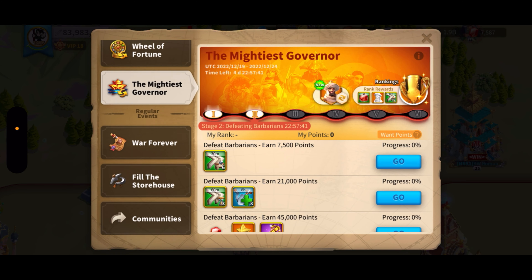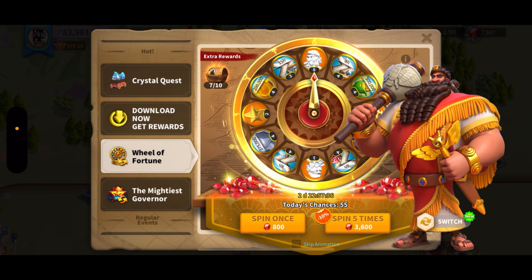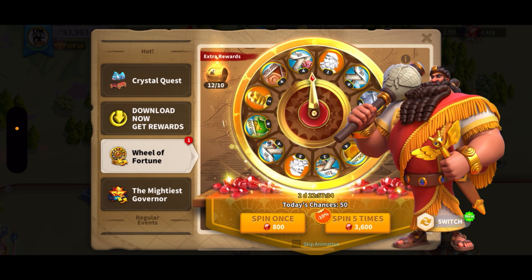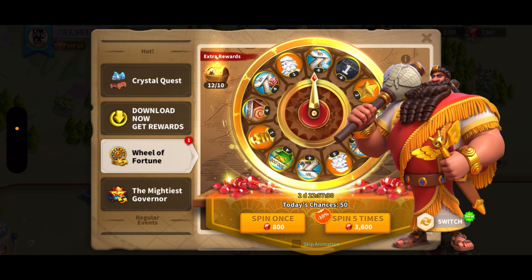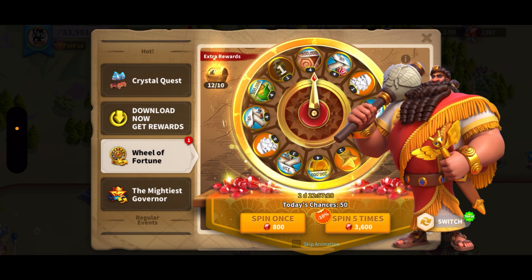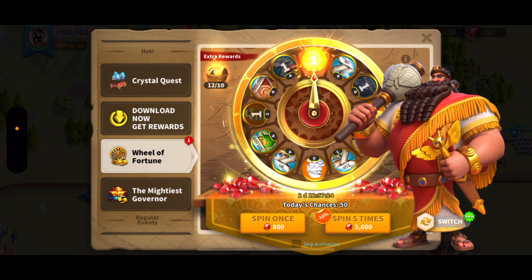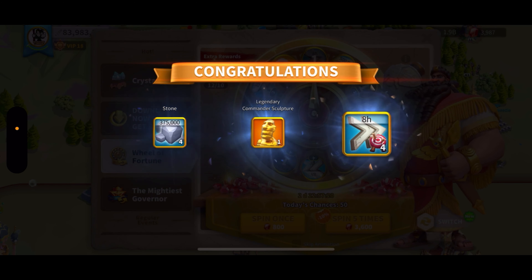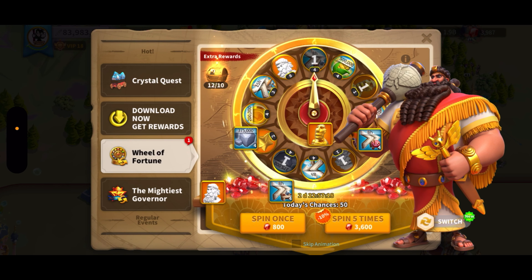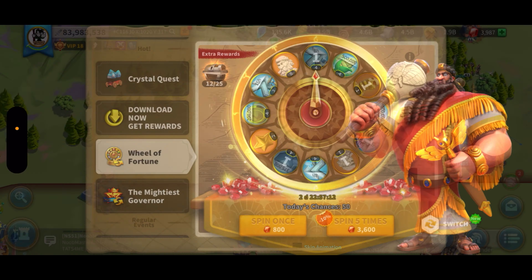Let's do five spins here. We got some stone, another gold head, some speed ups, and a commander sculpture head. We're up to three heads. Then we're going to unlock the five-head bundle, which takes us up to eight.